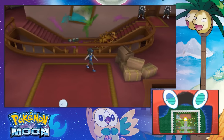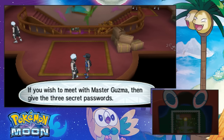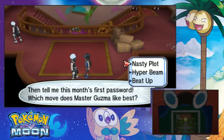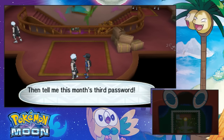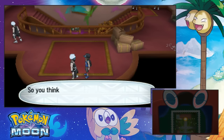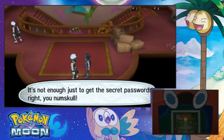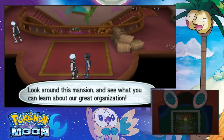Excuse me. Hey guy. Greetings visitor — if you wish to meet Master Guzma, then give the three passwords. Yes, tell me the first: which move does Master Guzma like the best? Beat Up. Then the second: which Pokemon does Master Guzma like the best? Golisopod. Then the third: which drink does Master Guzma think is the best? Tapu Cocoa. So you think the passwords are Beat Up, Golisopod, and Tapu Cocoa? Are you sure about that? Yep. You think I am that thick-skulled? Get out of here. Look around the mansion and see — what?